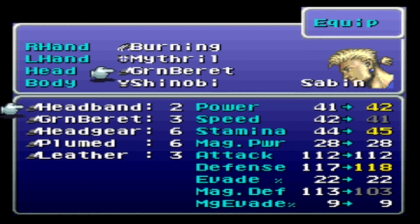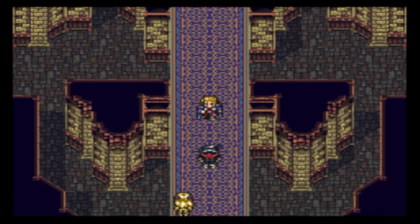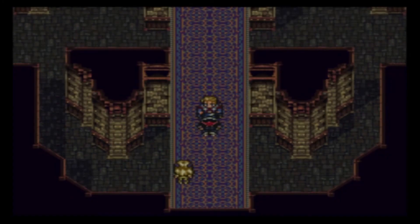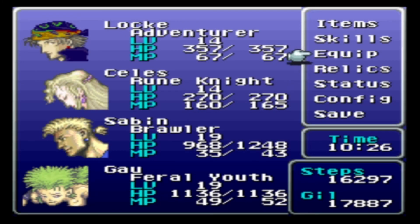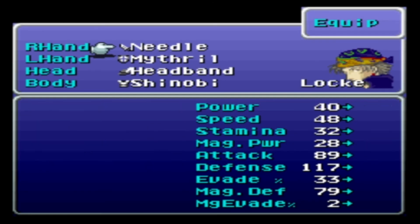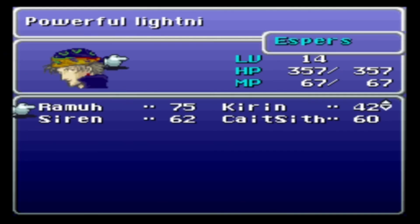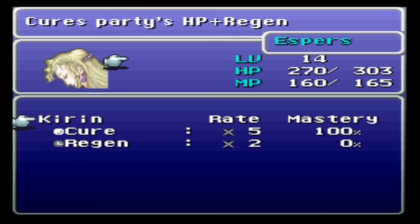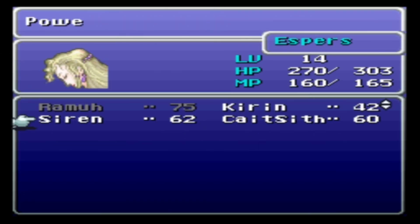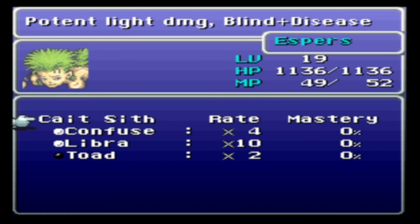Anything longer than his magic power — I don't know if it's just that low. Alright, done with that cutscene. Needle dagger means that he can be in the back row. I have Sabin, I guess — sewer? Why not?